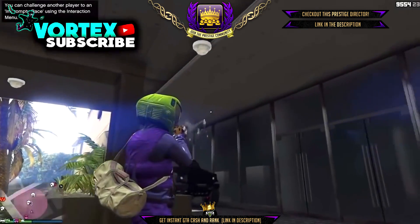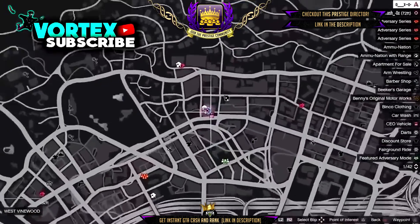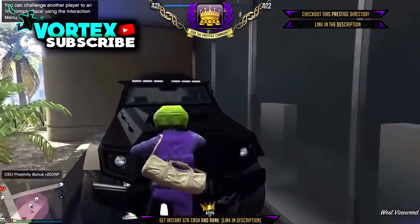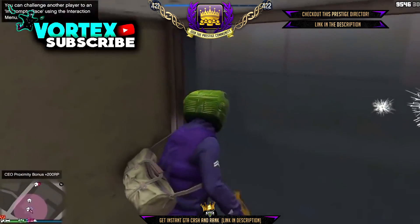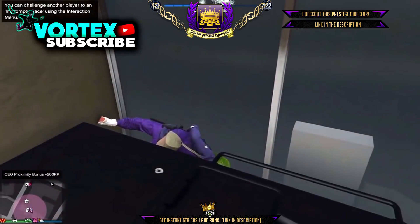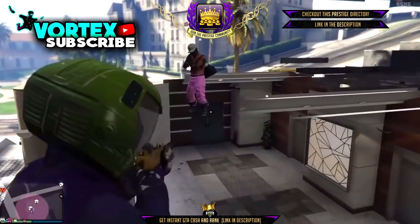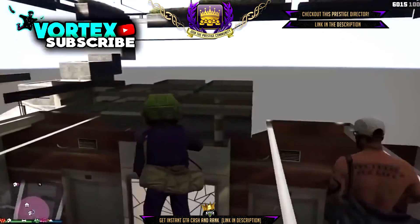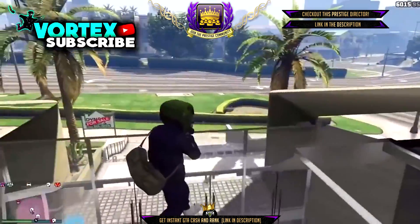Alright guys, for this next glitch, it's this location — another popular location. You will need an insurgent for this glitch. Grab an insurgent and park it in between the window of the building and the wall. You want to jump into the wall so your character falls over in the crack, and it should shoot you up into the roof of the building. You can shoot rockets out of it, you can shoot your guns out of it, you can throw grenades out of there. People will wonder why rockets are flying out of the wall.